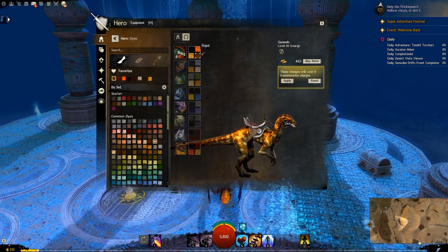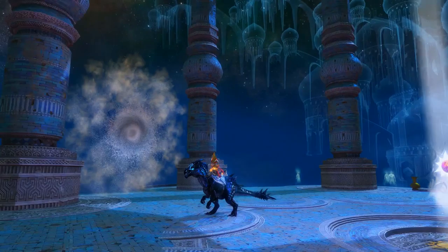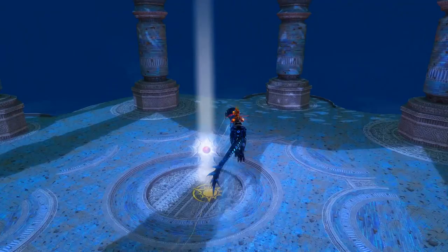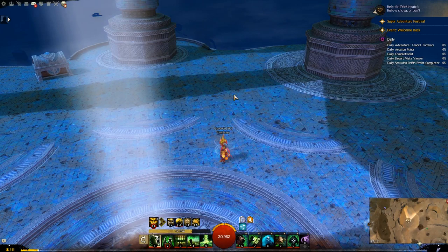Right, let's move on to the next mount. Here we have the bioluminescent raptor - another pretty cool one. It's probably the better of the two raptors in my opinion, just because it's more unique. It looks pretty cool - I like the glowing eyes and the pulsating effect. It's really cool. Does it have a unique engage skill? Not really.